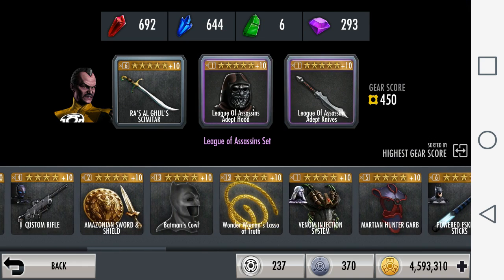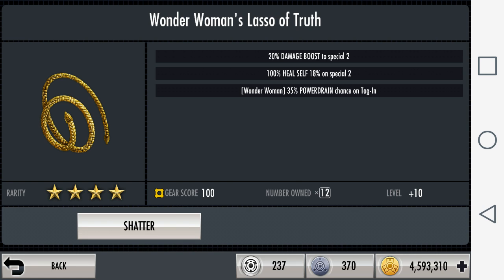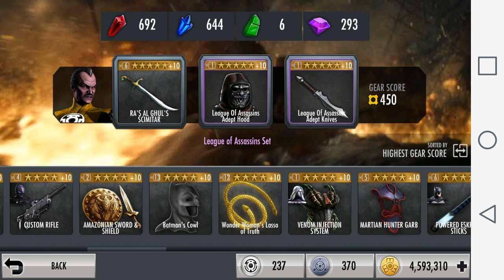Another great gear to counter Anti-Matter Sinestro is Wonder Woman's Lasso of Truth, which gives Wonder Woman a 35% chance to power drain upon tagging in. This can halt Sinestro's Special One spam by draining his power, and then you hold Sinestro off until the League of Assassins gear effect wears off. Once it's gone, you can turn the tables and use Wonder Woman's special against Sinestro — a strong character like Justice League Wonder Woman could potentially eliminate him from the game.